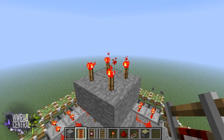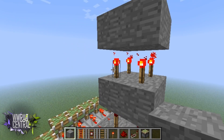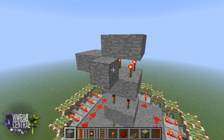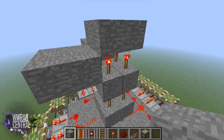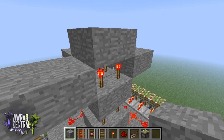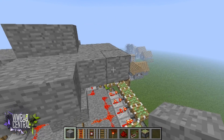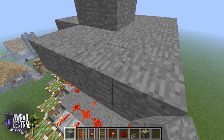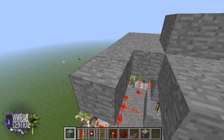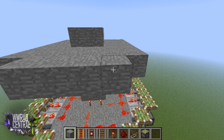Add more power torches and then go ahead and seal this off at the top. Branch out two blocks again and do this all the way around — this will be the top part of the lighthouse. Once again, start filling these in on the sides and get the four blocks out here.